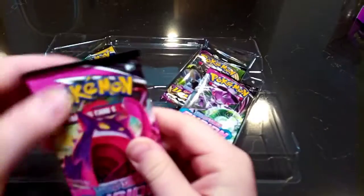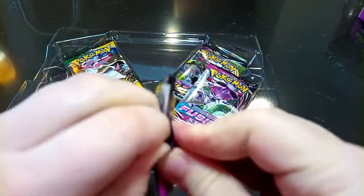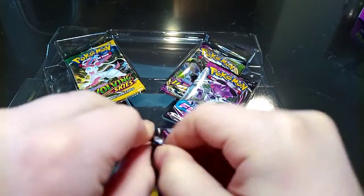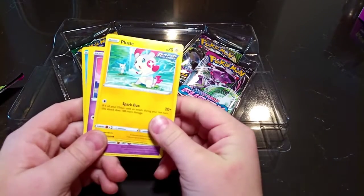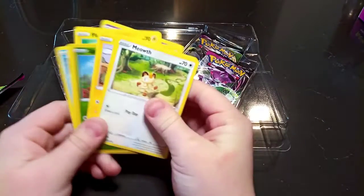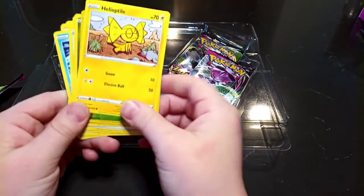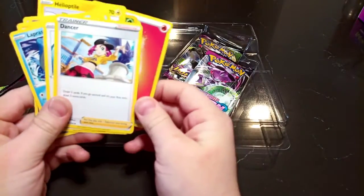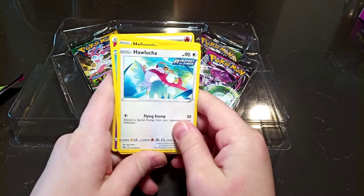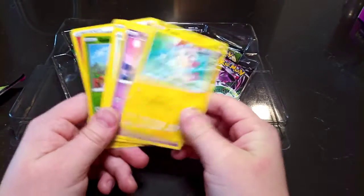I'm going to start opening these packets. There's the pull — Meowth I think, or you say Meowth. Marill. Heliptail — I have no idea how to say that. Glassifer. Florges. Lattice. An energy card. A Supporter. How Watcher, something. It's a Rapid Strike — Rapid Strike Lapras. And that's all the cards.